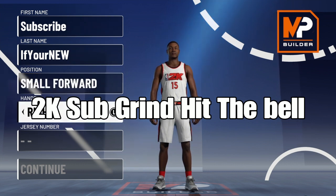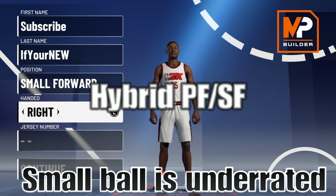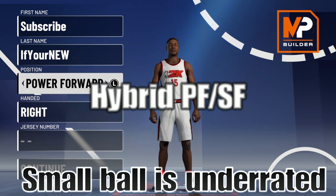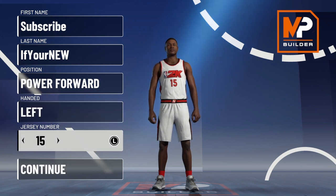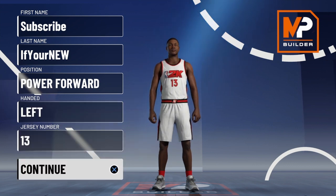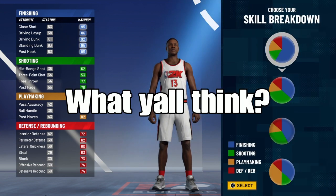Hey guys, I want to bring you guys a Harvey build. I thought I was making some type of small power forward build, and I was like, you know what, I'll just make it a power forward that can play small forward. This build is crazy man — it's compared to Jason Tatum. Jason Tatum in my opinion right now is gonna be the future of the NBA. Him and Luka Doncic are obviously the bright stars.